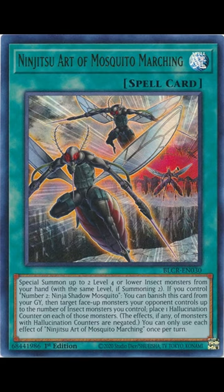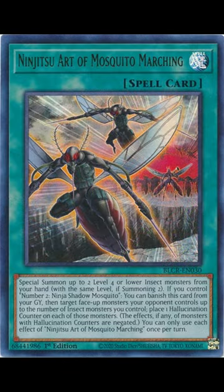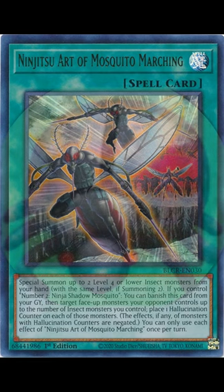There is quite a bit more text on the card if you care about Number 2 Ninja Shadow Mosquito, which is a decent generic rank 2, if you're into that. But getting the opportunity to special summon two insects of the same level from hand is already a tempting offer. The rest of the text is just gravy, with that effect negation.